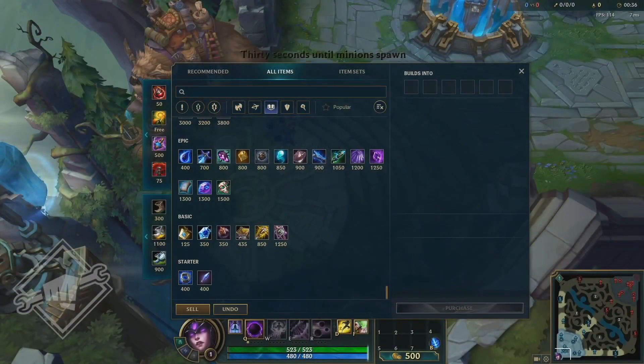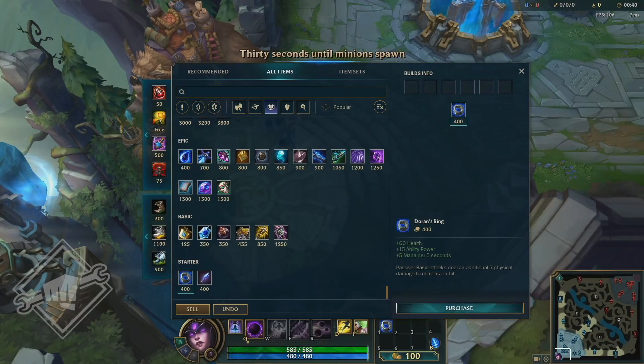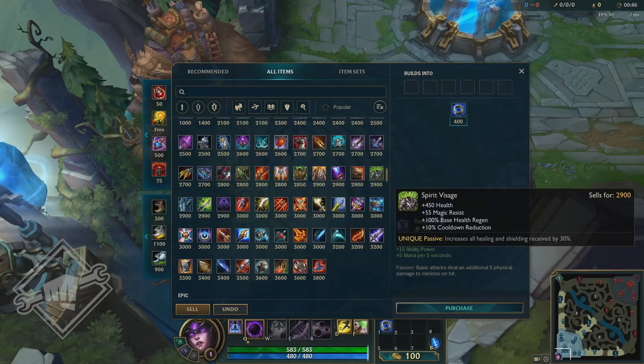We will go to PBE and we will have a look at the icons and the names of the new items. Because even though most of the items are not even complete yet, we can already read quite a lot of new lore from them.